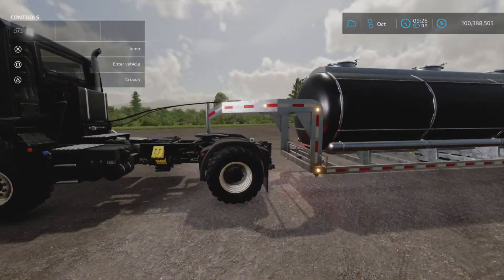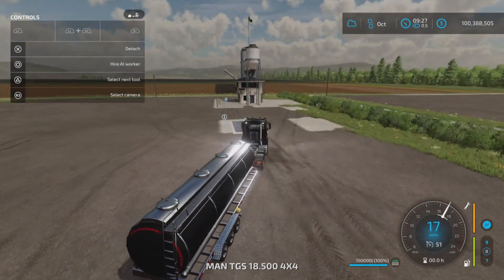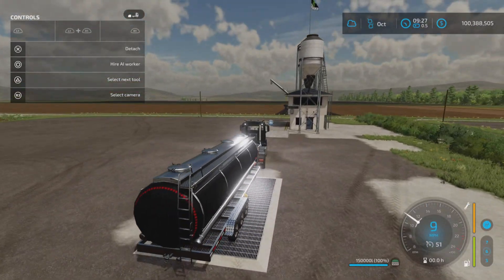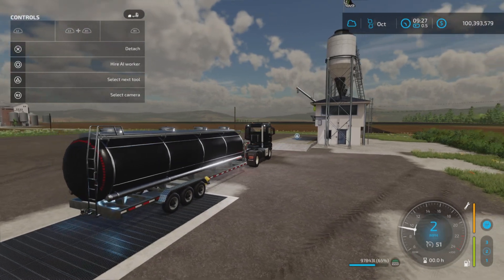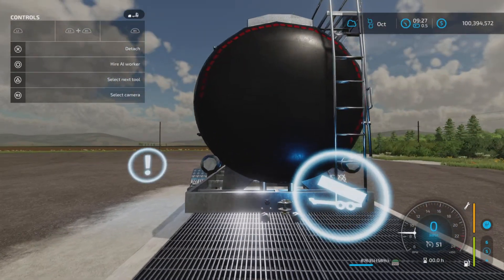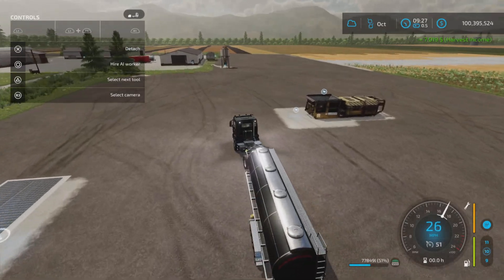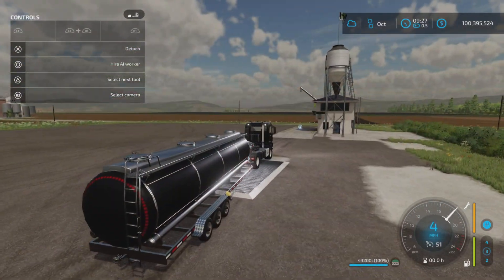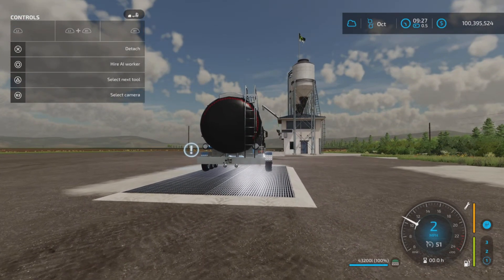Next is the tanker, set to unrealistic capacity and filled with digestate. The unload trigger comes up and it empties at a reasonable speed for 150,000 liters — not bad at all. No trailer lights either. When switching to a realistic capacity of 43,200 liters, the trigger doesn't show up again — it seems the trigger is set too high.